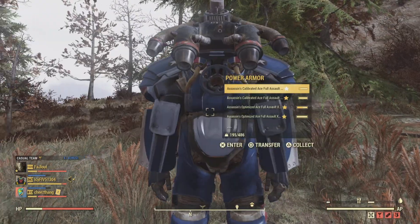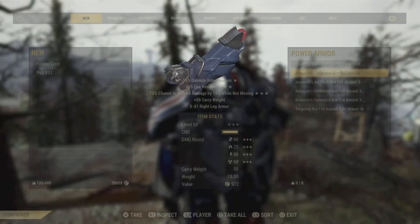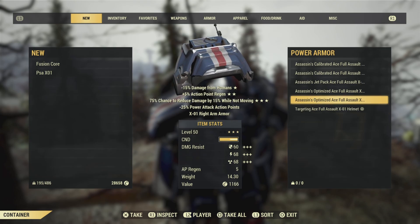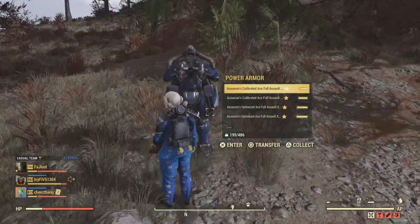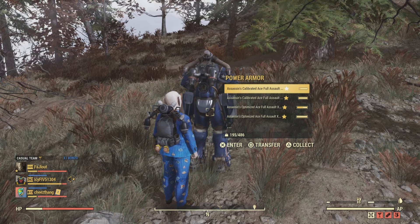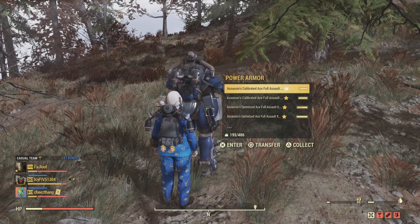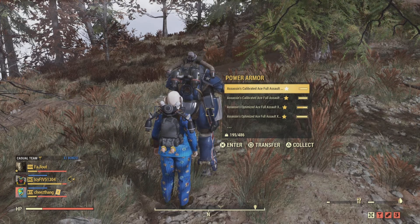You can also use this to trade untradeable power armors — like the paint here, you can use it to trade the paint. You can use it to trade stuff like Strangle Heart, Hellcat, Union power armor, anything like that. I'm going to do the duplication again with this painted power armor just to show you it's definitely tradeable. Again, what you want to do is get in the power armor, then halfway through the animation, close application.